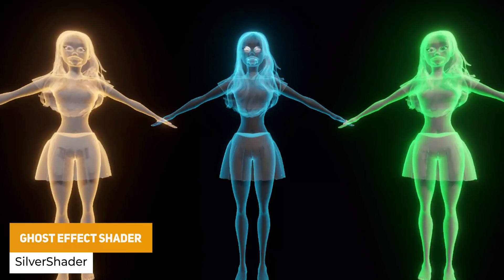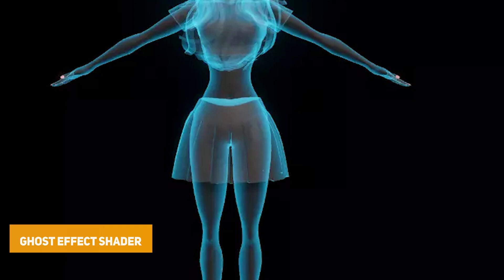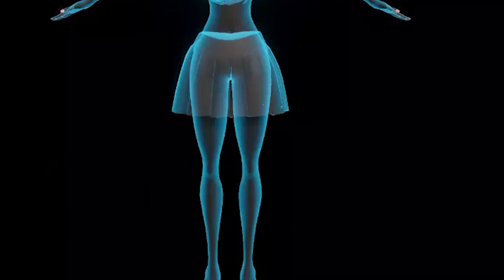We've got the Ghost Effect Shader, which is a shader that works in built-in and URP and can be used as an outline or to highlight interactive objects.